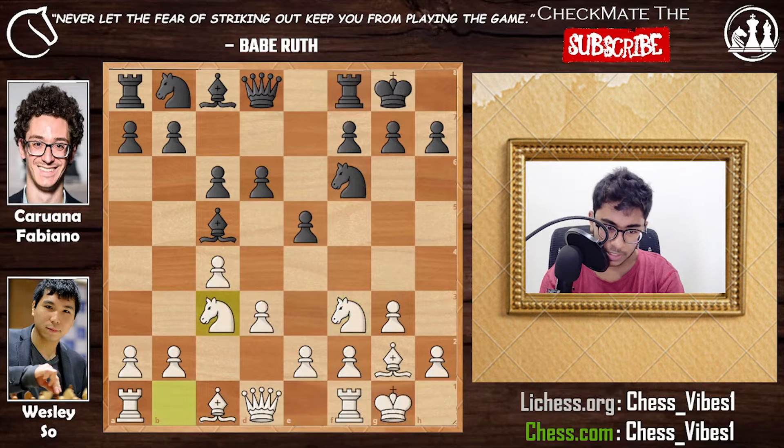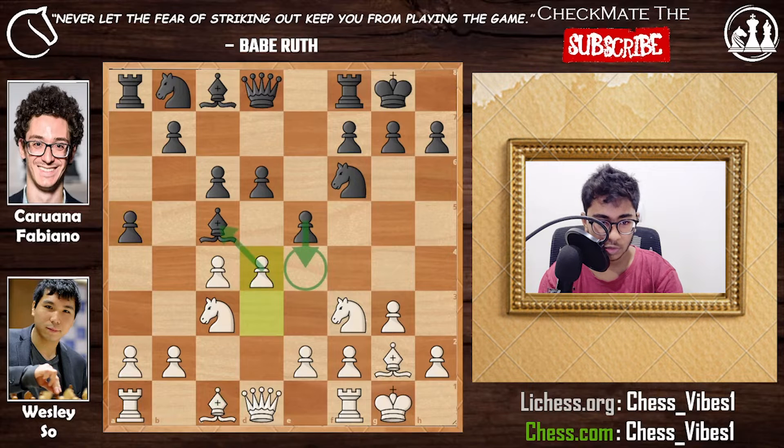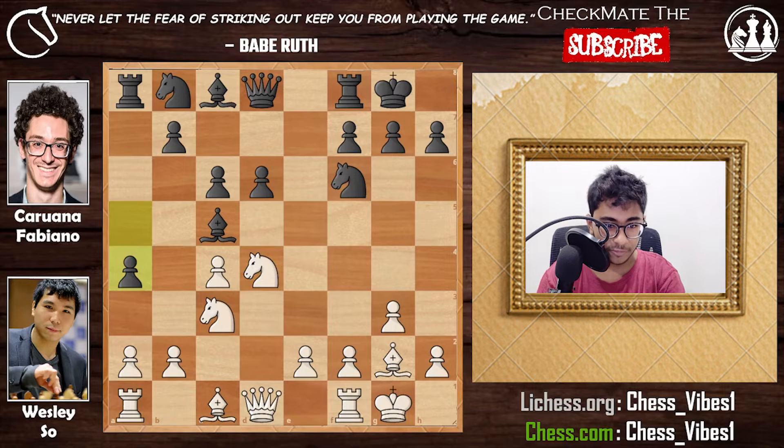Both sides castled, then knight to c3, and black played a5 trying to grab some space on the queenside. Wesley played d4, striking in the center. Bishop to g5 was also a fine move, but Wesley decided to open up the center. Black had options — push the pawn and trade bishop for knight, or capture the d4 pawn. Caruana captured with the pawn, then Wesley played knight to d4. After a4 grabbing more queenside space, Wesley played rook to b1, planning b4.